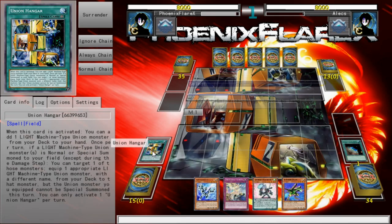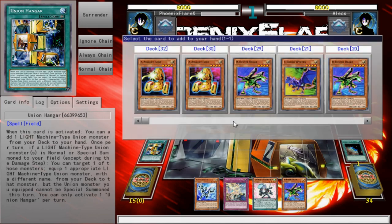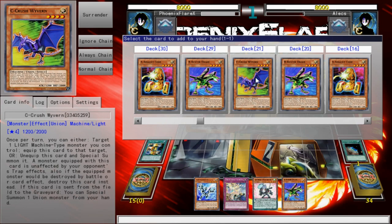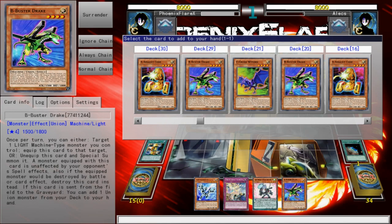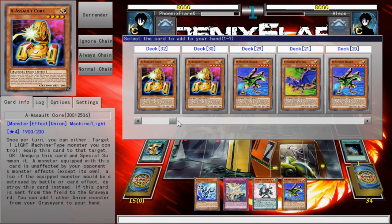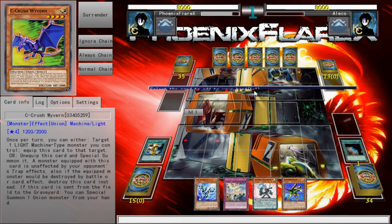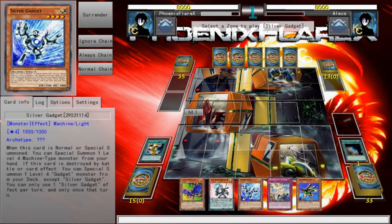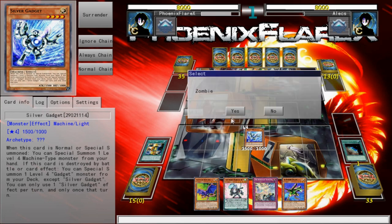That involves a really heavy reliance on the field spell. Since I've got B in hand, I can add C, equip B, that'll get A, that'll add a card back to my hand that can be summoned. It requires a gadget, it requires Union Hangar, and then it requires a card to be discarded essentially, but it allows you to end with Decode Talker.